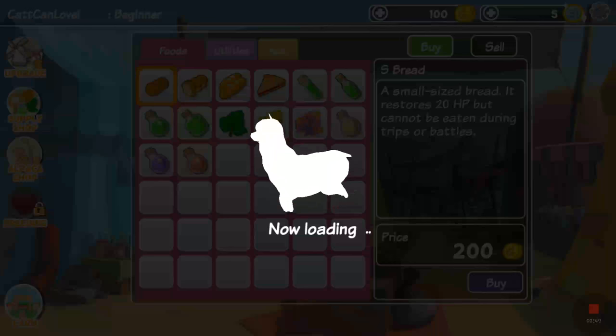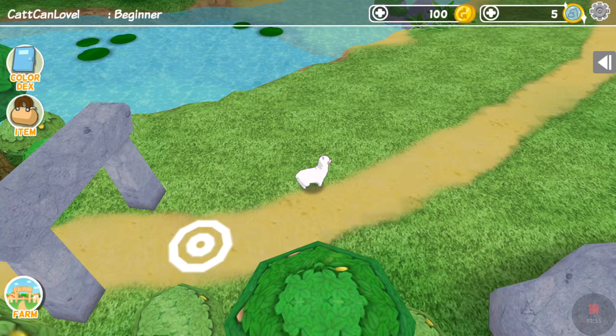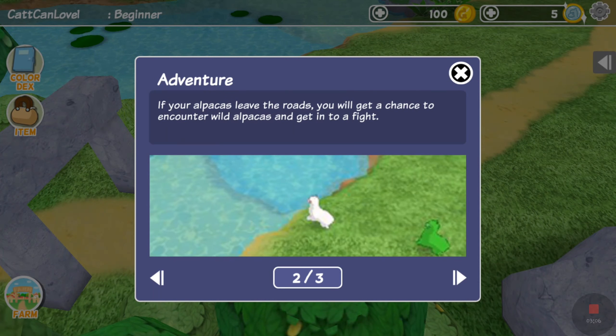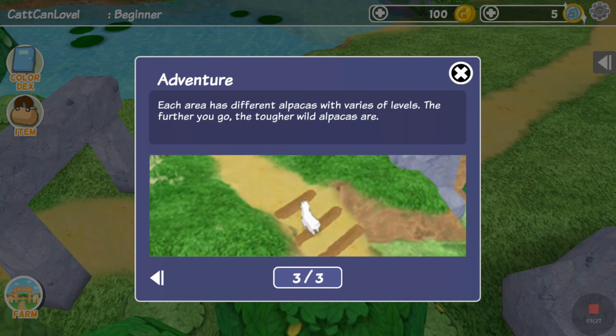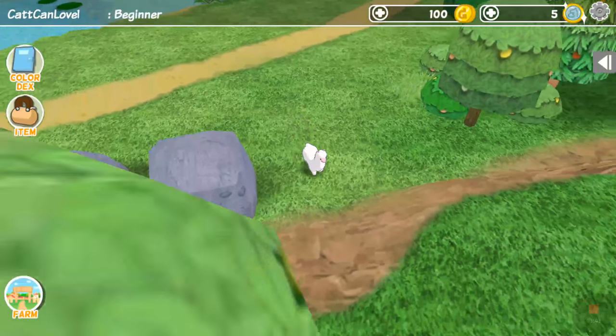Let's go to the farm. Travel — Beginner Hill. There's only two hills. When you're traveling in the hill, tap the screen to move your alpacas to wherever you want. If your alpacas leave the roads, you will get a chance to encounter wild alpacas and get into a fight. Each area has different alpacas with varieties of levels — the further you go, the tougher wild alpacas are. Oh look at The Fluff — he's prancing!